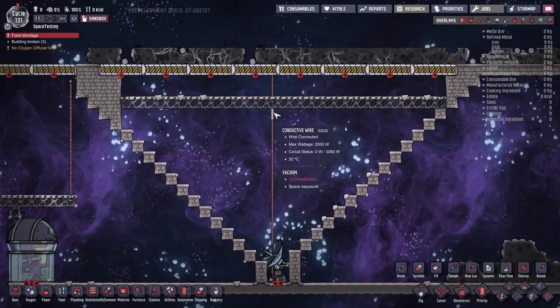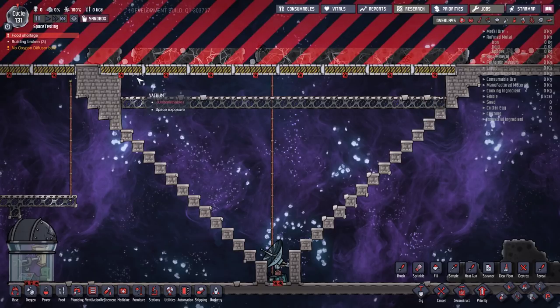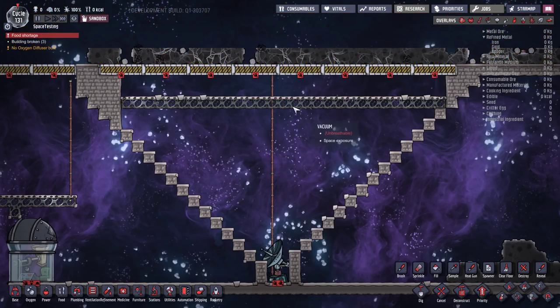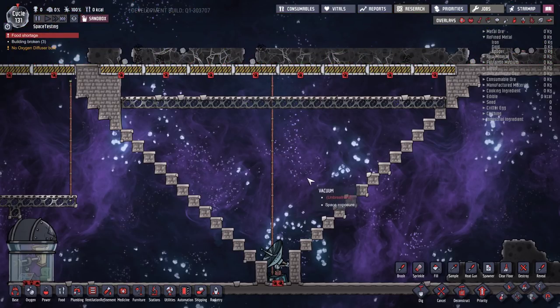Even if we automate the opening and closing of the bunker doors, we still have to deal with the regolith that's going to fall down. That regolith is instantly going to fall down and block the scanner radius, and more importantly it's going to land on top of the space scanner and cause it to overheat. This regolith comes down at about 300 plus degrees, so to prevent overheating we need to stop the regolith falling on it.